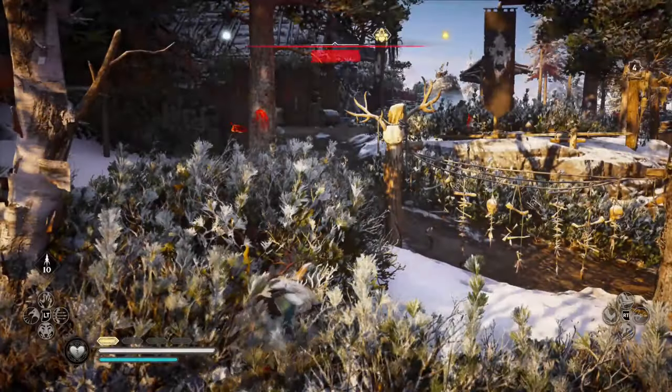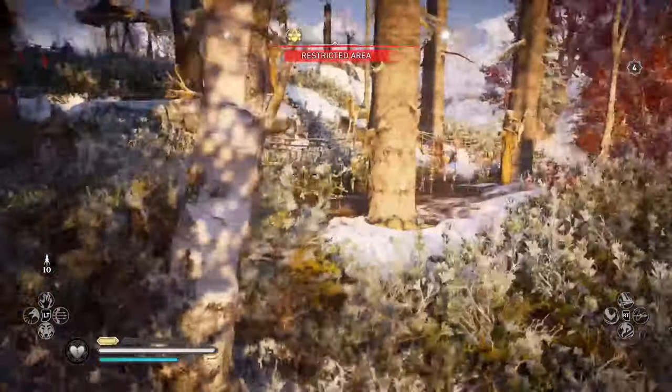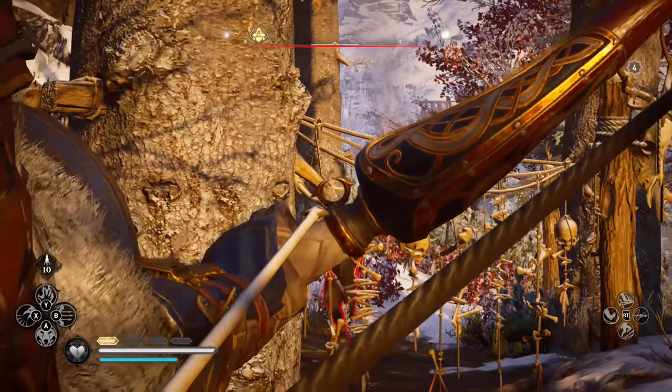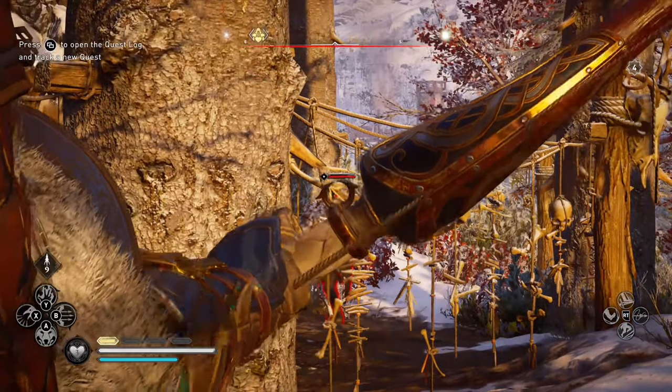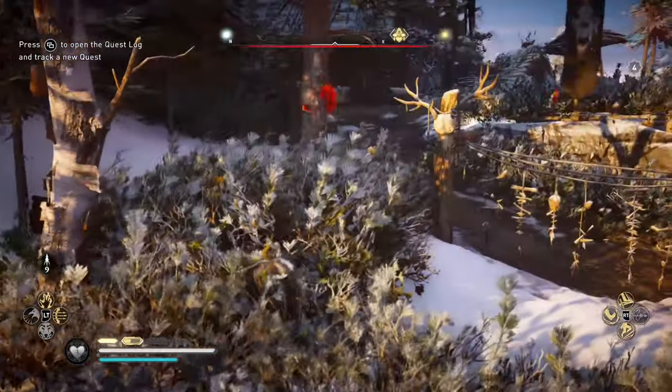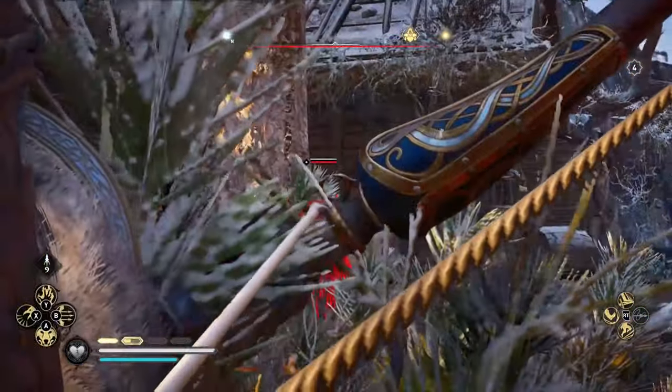Upon arriving at the Marauder's Den you'll be greeted by a bunch of low level enemies. Take them out however you want. I decided to use my favourite bow, the long bow, which is a predator stealth bow. If you're interested in getting this one, just check out one of my previous vids.